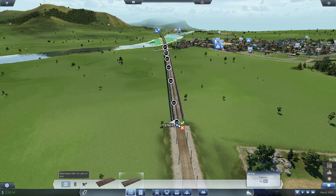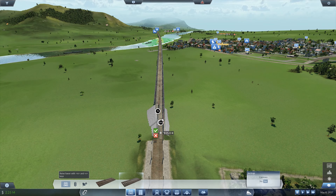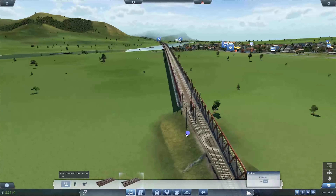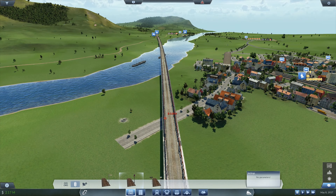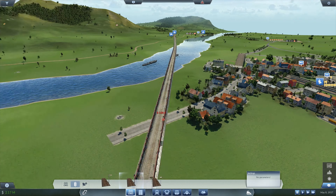Before we get too carried away, let's drop in some signals along this. We'll run the track all the way across the bridge and borrow more money — it's okay, the banks love us at this point. We've paid back money and now we need more. This is actually going to be a nice line — nice, flat, and straight. Put in some signals along the bridge just to add some separation to the trains. And there we have it — perfect.